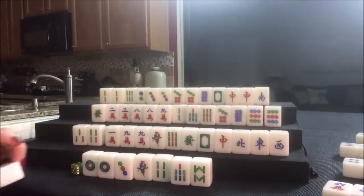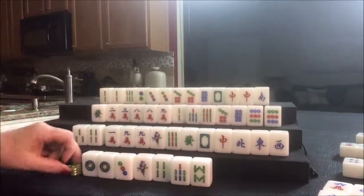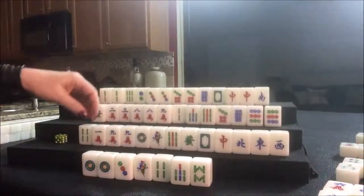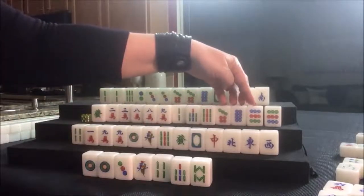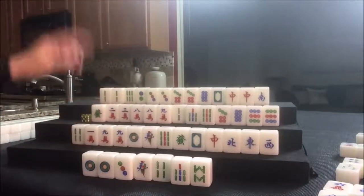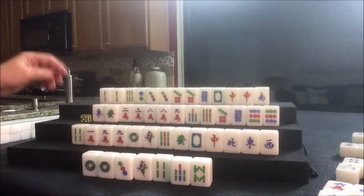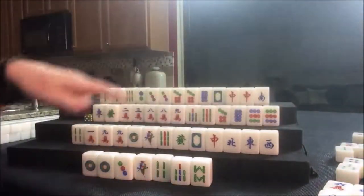Drawing for east — they got a north; let's discard that. We got our north — we need a one dot or a nine dot now. One dot — oh my goodness, they're one away from 13 orphans! Let's discard the three bam. We need a south or a nine dot to be ready. Up here, seven-eight-nine — there's a potential pair there. Three bam was thrown; nobody can take it. Drawing — east. Let's see — there are two one bams out; let's get rid of the two bam. Getting a one-two-three will be hard; there's also one already out. So we threw a two bam.